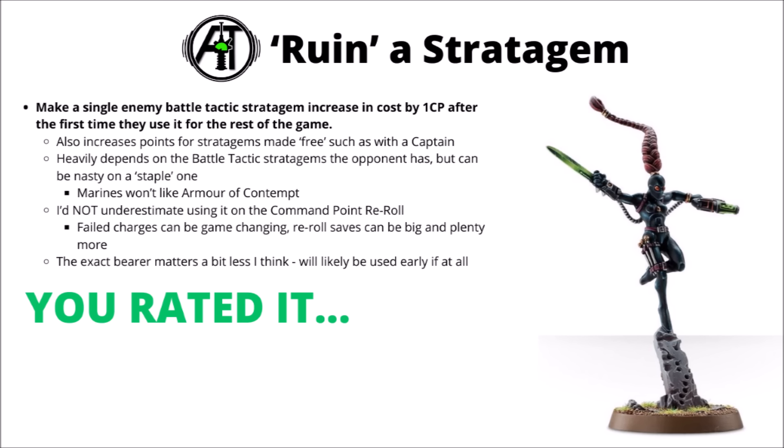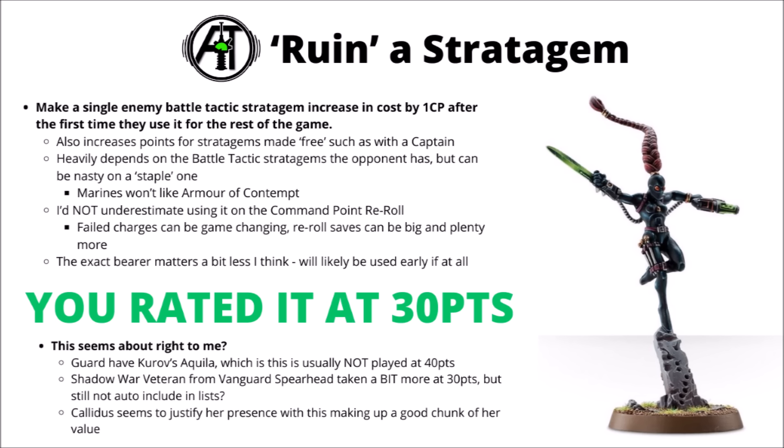Compared with the command point generation, the actual character who bears this rule probably matters a bit less. You're probably going to want to trigger it early in the game if it actually matters, and most of your characters should survive at least until that point — you don't have to be hoping they're sitting safe for the later turns. On average, you chose to rate this at 30 points, which seems about right to me. And unlike the command point generation one, there is actually a bit more precedent for this one being bought in individually for certain armies. The Astra Militarum can take Kurov's Aquila, which is really quite rarely played in competitive lists at the 40 points it costs. Whereas you can get exactly the same thing in the Space Marine Vanguard Spearhead formation with the Shadow War veteran trait, which certainly isn't played in every list — maybe implying it's somewhat fairly costed at that 30-point level, though it does depend a bit on whether you think your opponent's going to have battle tactics seriously worth ruining.